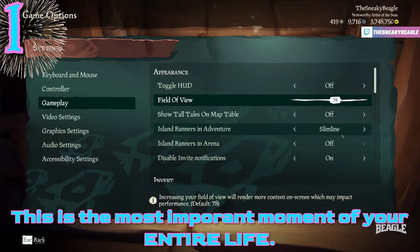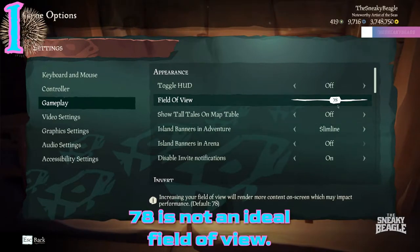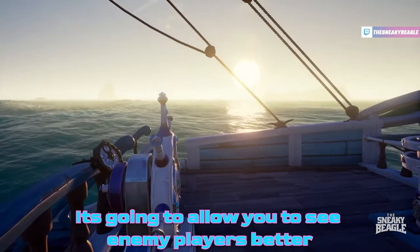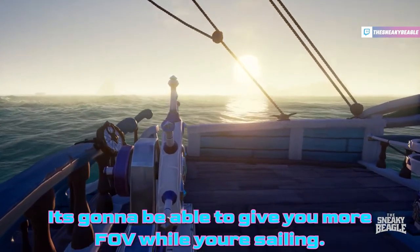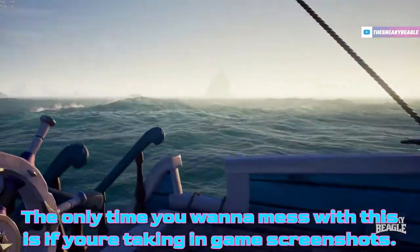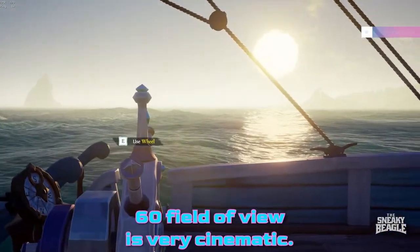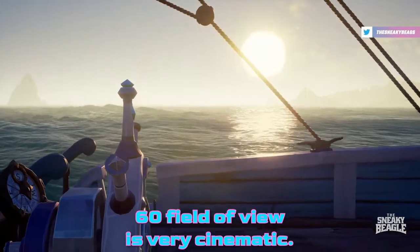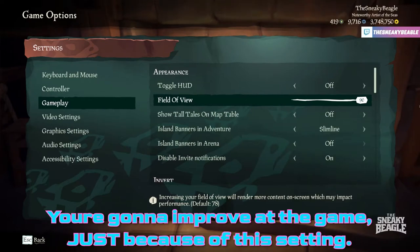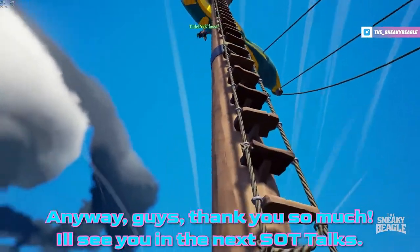Last and most important setting: 78 is not an ideal field of view — bump this up to 90. Do yourself a favor. It's going to allow you to see enemy players better and give you more field of view while sailing. The only time you want to adjust this is for in-game screenshots, where 60 field of view is very cinematic. Otherwise, leave this at 90 — you'll thank me. You're going to improve at the game just because of this one setting.